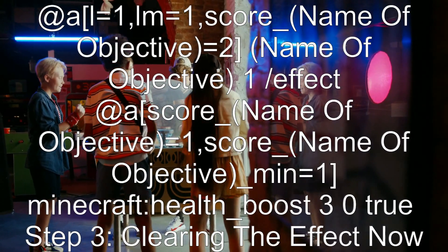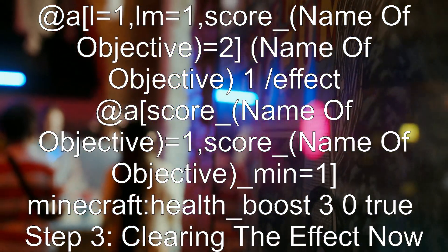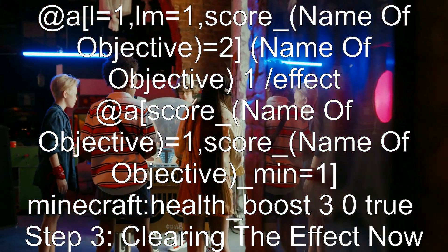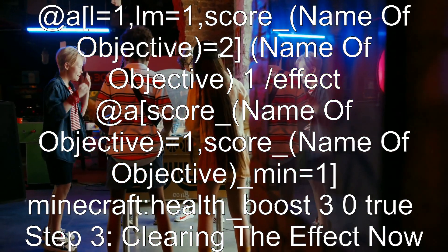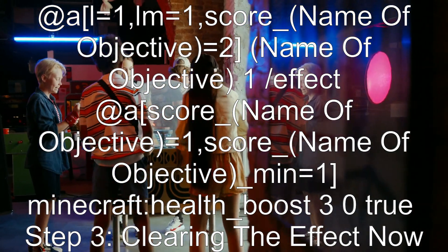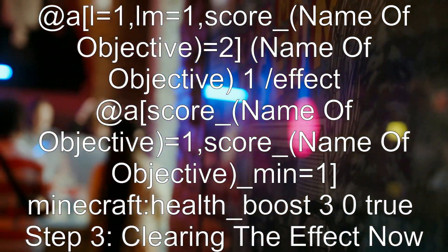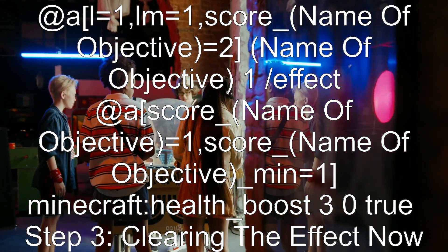Use the following commands: scoreboard players add @a[l=1,lm=1] score_[name_of_objective] 1. Then: effect @a[score_[name_of_objective]_min=1] minecraft:health_boost 30 true. This applies the health boost effect to players at the target experience level.